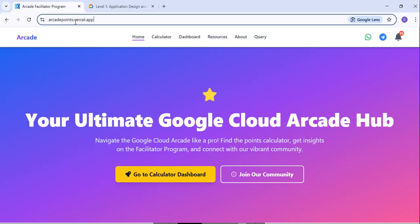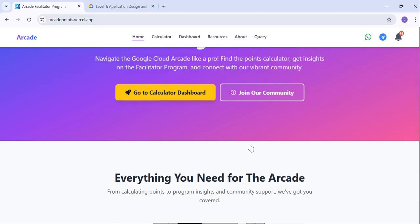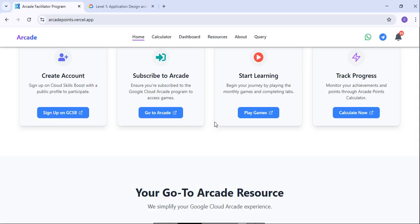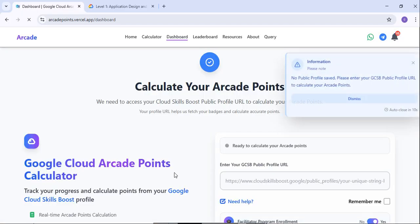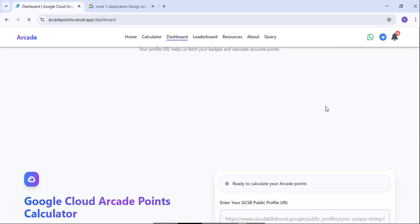To check your points, you have to come to a particular website — you will get the link in the description. Once you come to this website, you will see something like a dashboard. Go to the dashboard calculator, which will ask for your public profile URL.